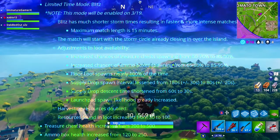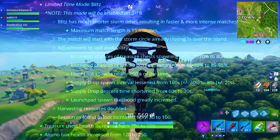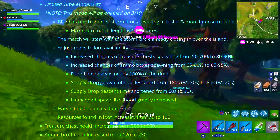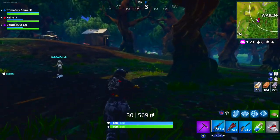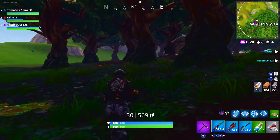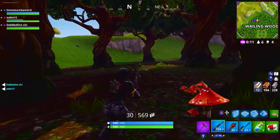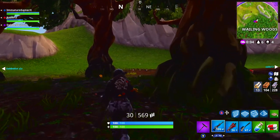The game mode they're adding this week is called Blitz, and it is not enabled just yet — on March 19th it'll go live. Blitz has a much shorter storm time, resulting in faster and more intense matches. The match length is going to be 15 minutes, and it will start with the storm circle already closing in over the island. They increased the loot availability — chances of treasure chests, ammo boxes, floor loot, supply drops, and bonds — and even supply drop descent time is faster. They're also increasing launch pads so you can get around the map faster. It's going to be a lot of fun, and I'm looking forward to playing it.